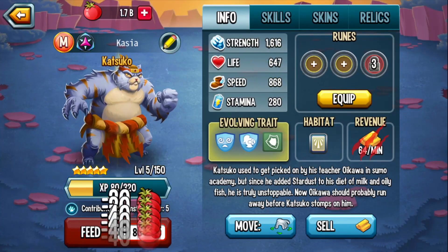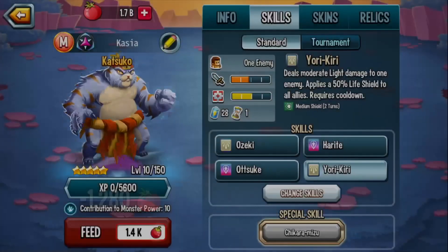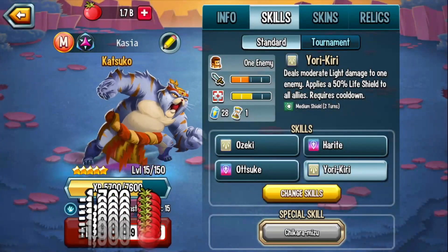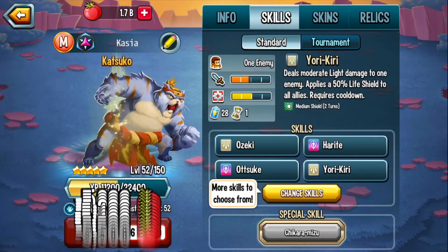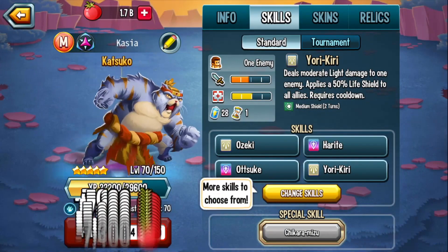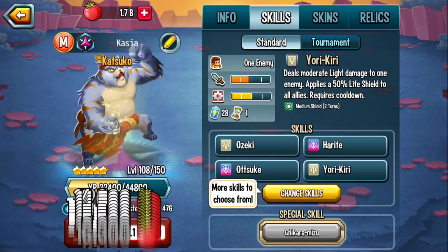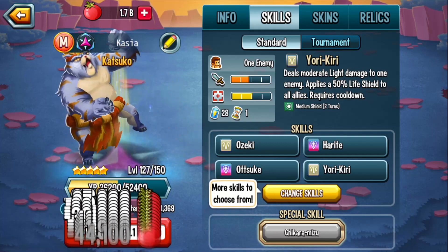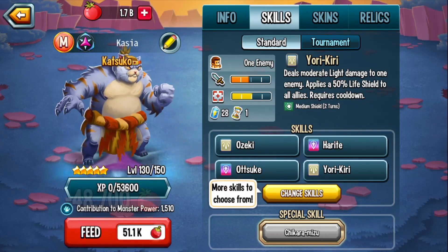I've been getting a lot of questions about Katsuka and what I think of the monster, and how many laps to go for. So I am going to do a monster ranking on Katsuka across Infinite Gauntlet, Team Wars, PvP and Book Rewards, so that you can decide how many laps you want to do for the race. I haven't been sponsored by Social Point yet, so shout out to Armour Gaming for giving me permission to use the footage from his monster analysis video.